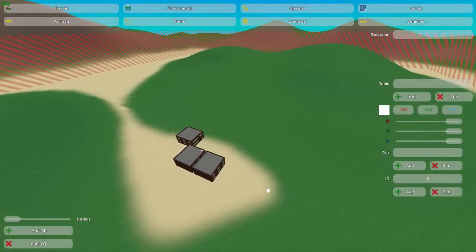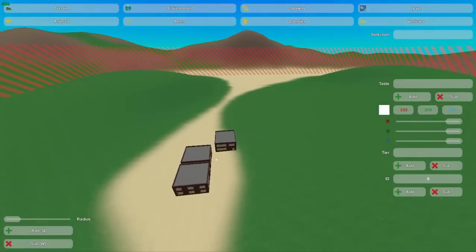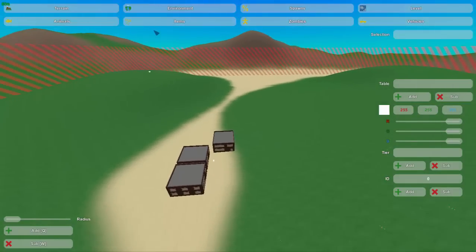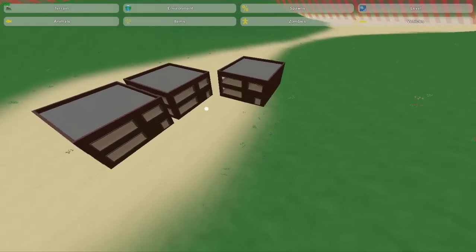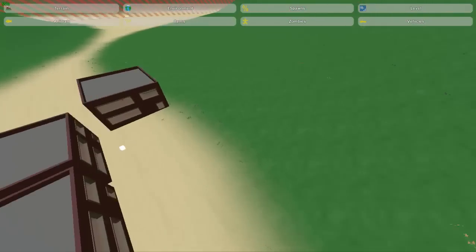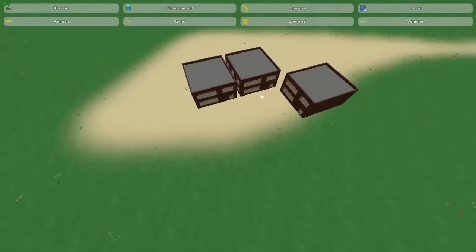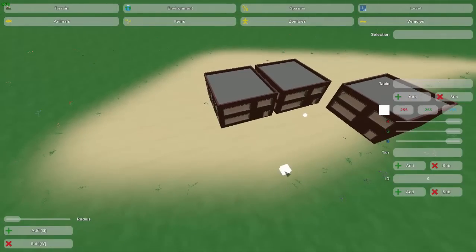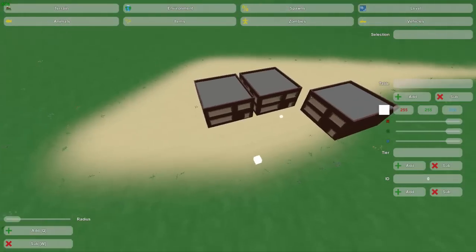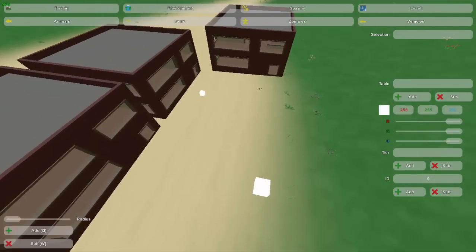Hey guys, this is Nathan and welcome to the Gaming 4. Today in this Unturned map editor tutorial I will be showing you guys how to use the animals, items, and vehicle tools that are found within the spawn tab. I'm doing all three today because they are very similar to each other, and if you know how to use one you pretty much know how to use them all. The only difference is the IDs to spawn the objects will be different, but I will have links to the wiki pages in the description.